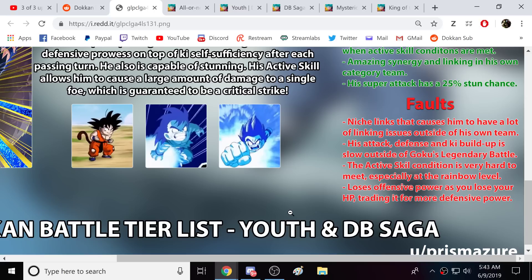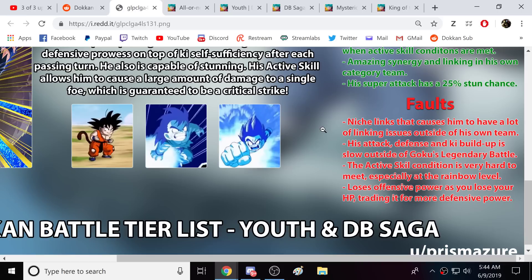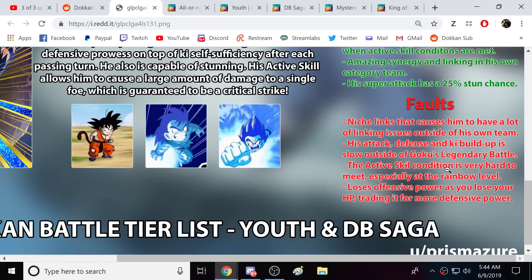The active skill condition is very hard to meet, especially at the rainbow level. If we're talking about a Dokkan event, yes, but every other place in the game it's not that bad. The LR Family Kamehameha, for example, has to be below 59% HP, there has to be three turns or later into the fight, and there has to be only one enemy. Kid Goku doesn't have all that — it's just under 59% HP. Many times I've taken this guy into Super Battle Road and turn one we get smacked, turn two he shows up, active skill, and he's blowing away half of the enemy team. So I do kind of disagree with that, unless we're talking about a Dokkan event — and Dokkan events are the worst way of evaluating units.